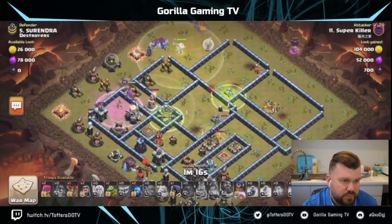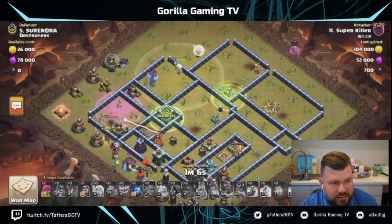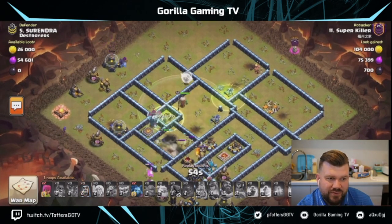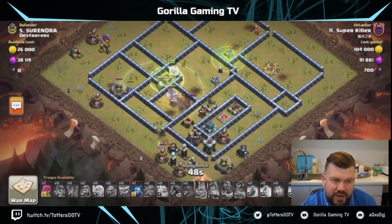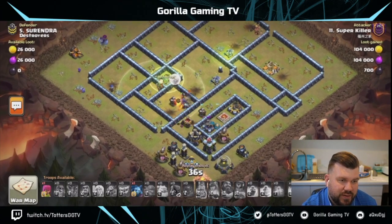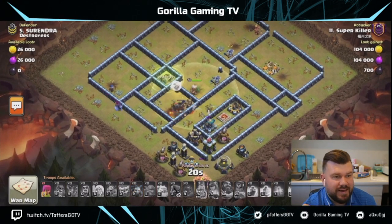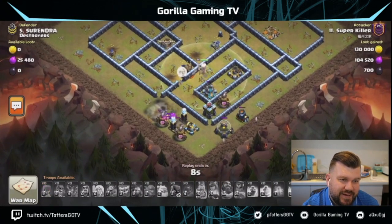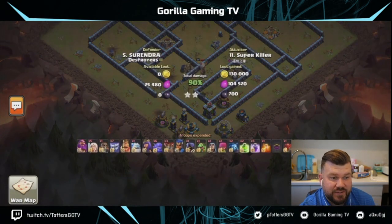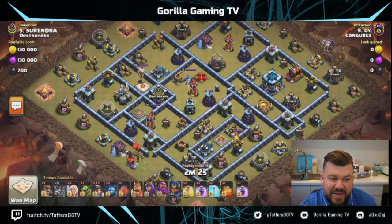Siege Bats and Hogs have come out, Royal Champ is following around working on the Eagle Artillery. It's all sort of died out — a Pekka and a couple of Yetis with Yeti-mites are working through the center. That little compartment with the Scattershot and the Expo is doing serious work, the King is also distracting and slowing everything down. 90% in this meta is pretty good.